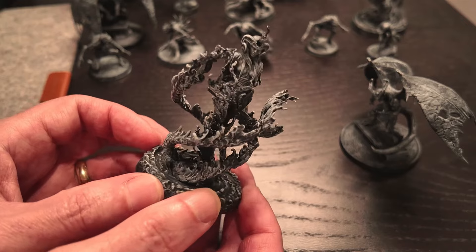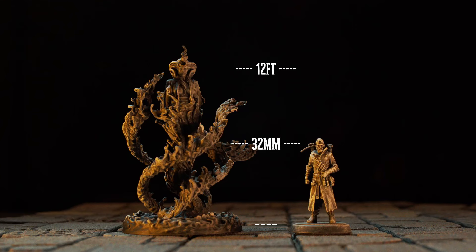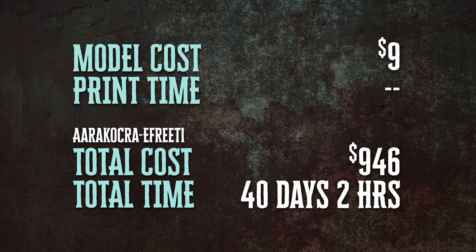Kudos to Mini Monster Mayhem for a detailed figure and a flawless print. In terms of size, it seems to be spot on — like the other genies, it's a large figure, its head is probably about 12 to 15 feet off the ground. In terms of resources, it did cost us nine dollars, which is a lot for one figure, but not necessarily for figures of this size and quality. We printed it alongside some of the other genies, so we are at 946 total dollars spent and still sitting at around 40 days of total print time.